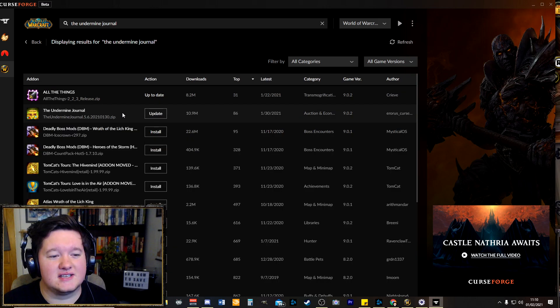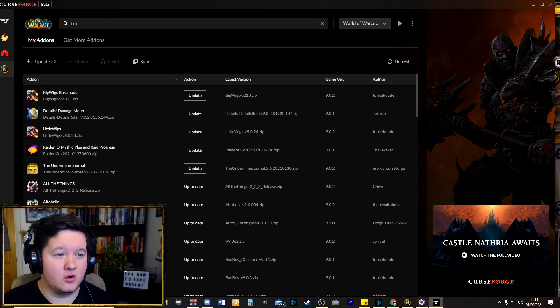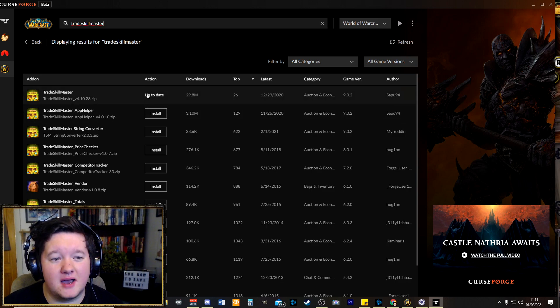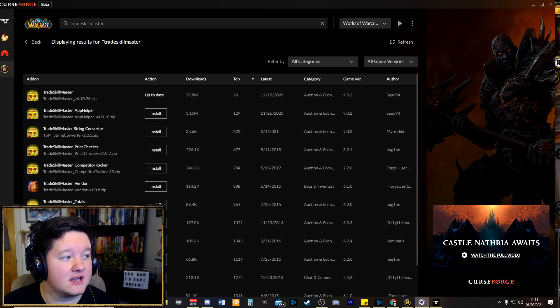So either the Undermine Journal or Trade Skill Master — all one word. Install that. Just bear in mind that for TSM to actually properly work, it really needs to have a client installed as well from the Trade Skill Master website.